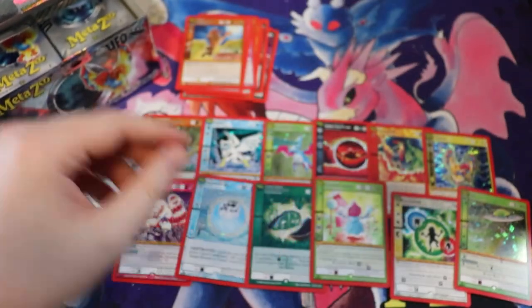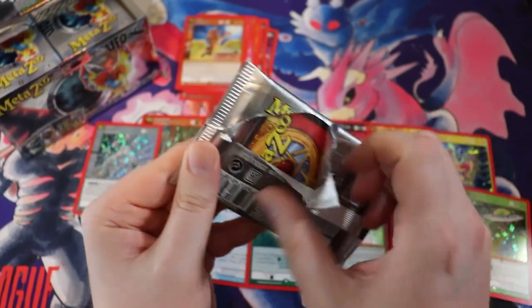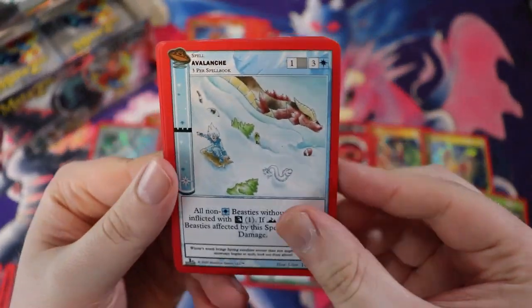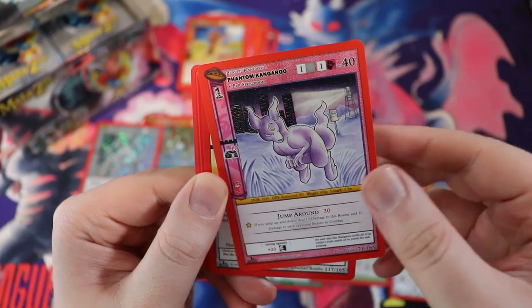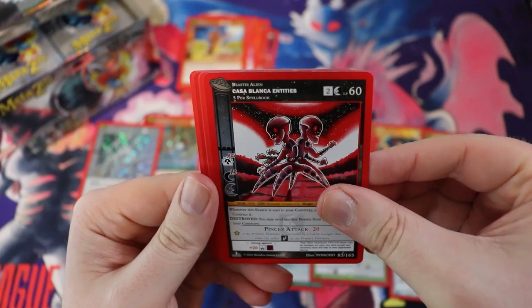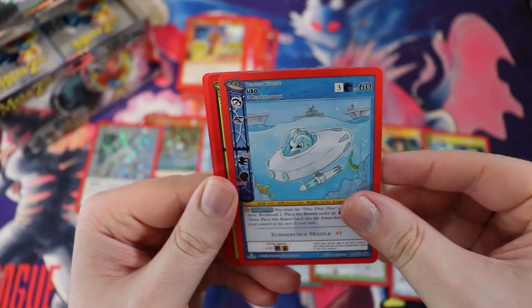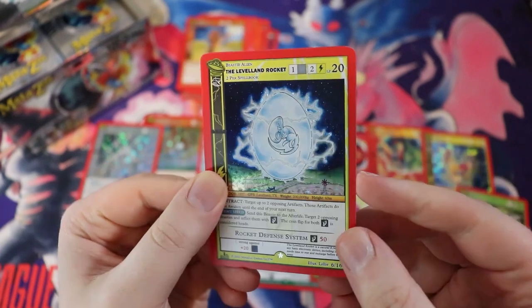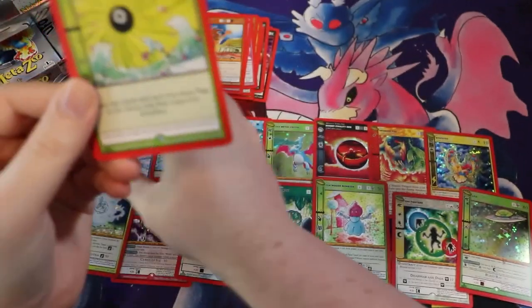If your box is all reverse holo, it's because my box has all the holos. But that's just the way the cards were dealt. Headless Cannoneer looks cool. This is a Phantom Kangaroo, Time Machine Blueprint — that's pretty sweet. We have a Casa Blanca Entities, Casa Blanca, Eye for an Eye, USO — still full holo, still on the full holo train. The Leveland Rocket totally looks like something from the movie Alien.